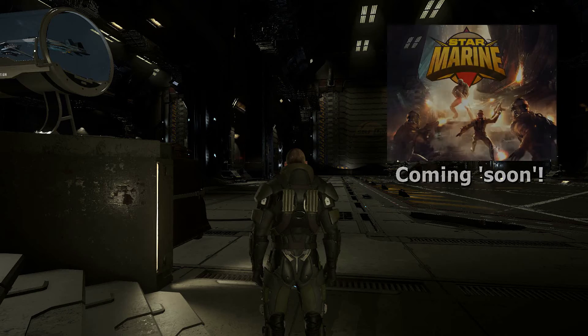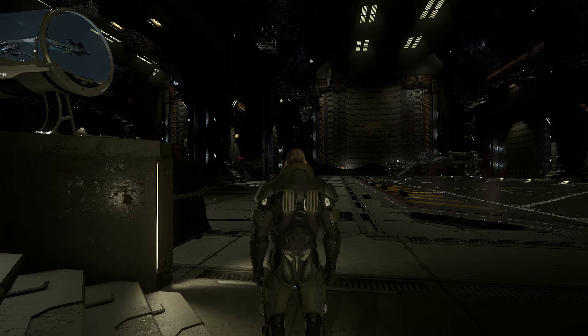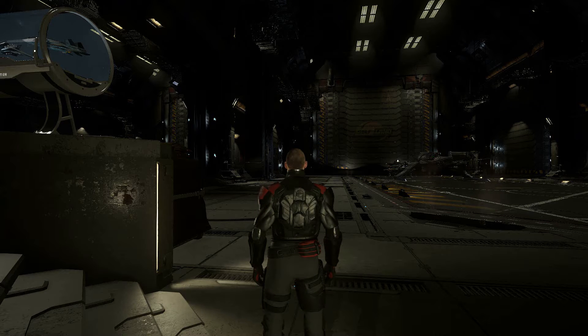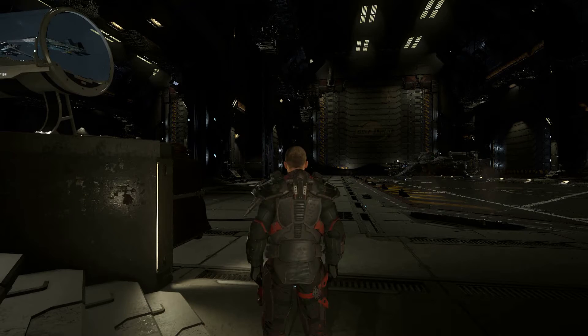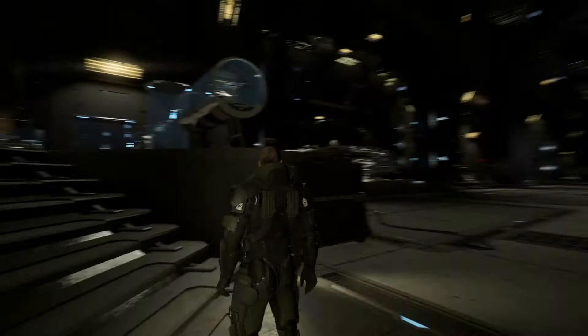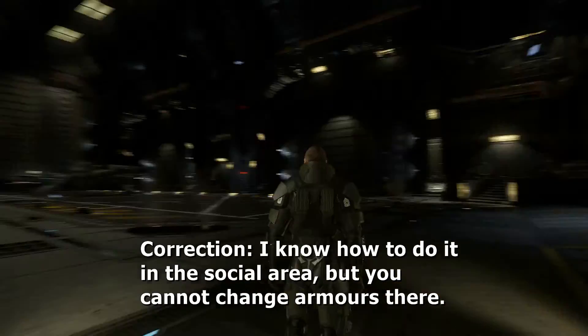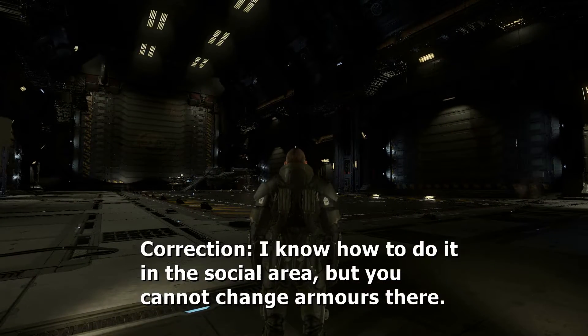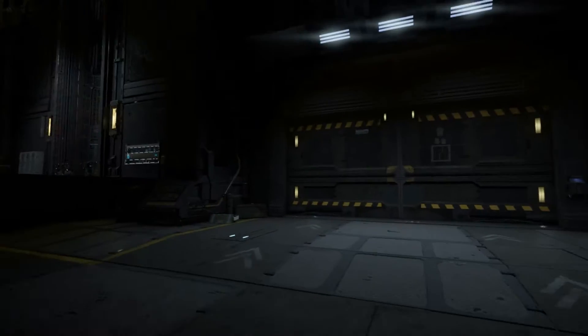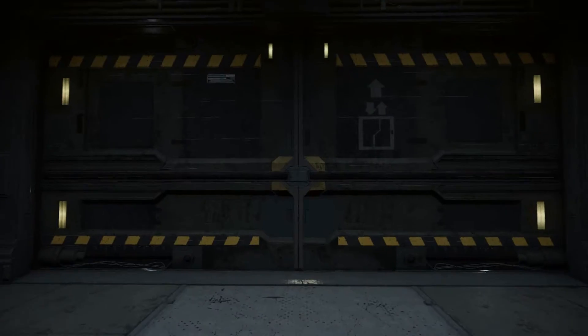The one you're seeing at the moment is the heavy UEE armor - very heavy, but quite slow moving and low mobility. We have the outlaw light, which is fast, outlaw medium, outlaw heavy, and then UEE light, medium, heavy again. Really looking forward to Star Marine - can't wait for it to come out. Hopefully that'll be soon and I can do a whole other video on it.